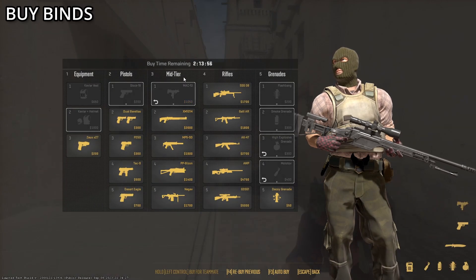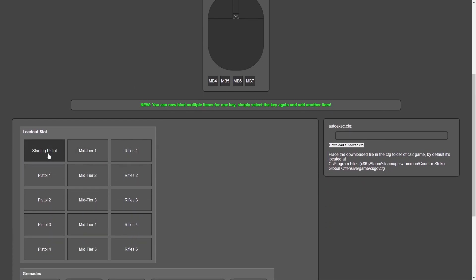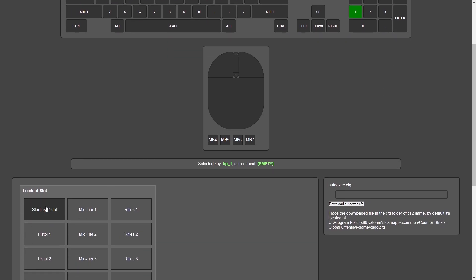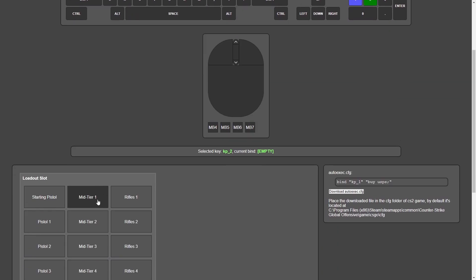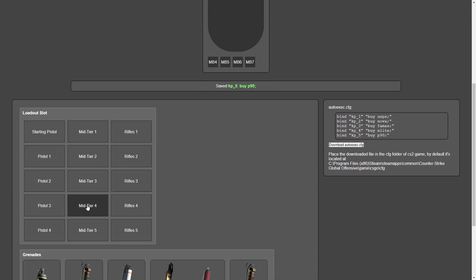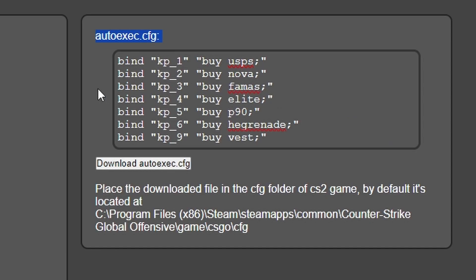With the new CS2 buy menu, your CS:GO buy binds won't work the same. You can adjust your new CS2 buy binds using this website. For example, if you want your starting pistol bound to 1, you can do that there and it will create a bind for you — for any weapon or item. Once you have everything picked out, follow the instructions on the right to get your binds.